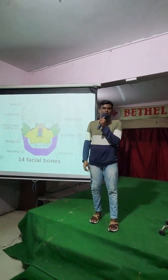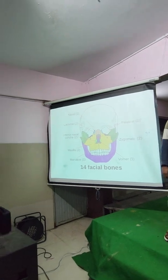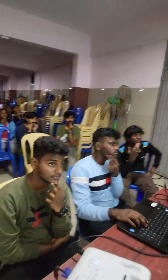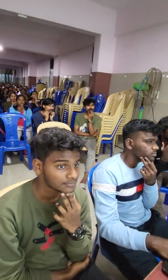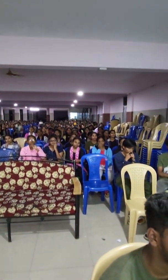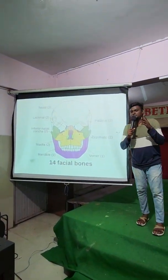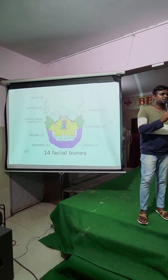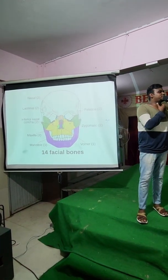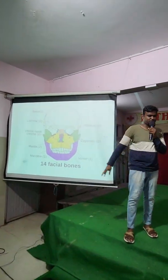Next, facial bones. All of you touch your zygomatic. All of you touch your maxilla. All of you touch your mandible. Mandible is the only movable bone in your skull. How many nasal bones? Four nasal bones. What is the first one? Nasal. What is the second one? Inferior nasal concha. What is the third one? Vomer. What is the fourth one? Palatine. What is the floating bone? Hyoid. You have learned all 206 bones of your body. Done.